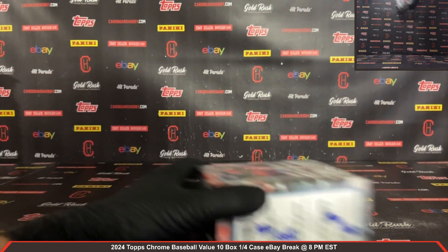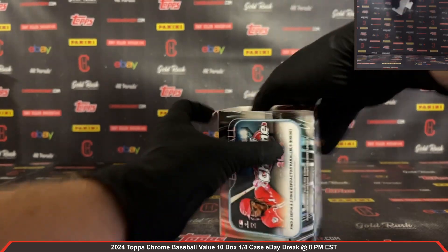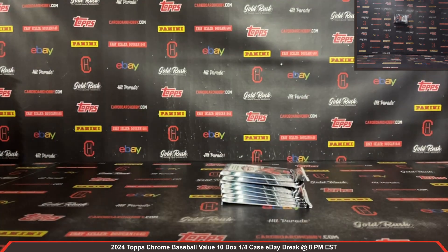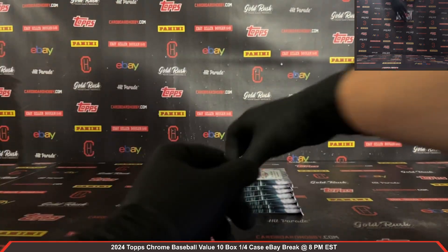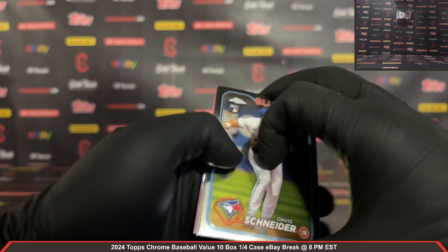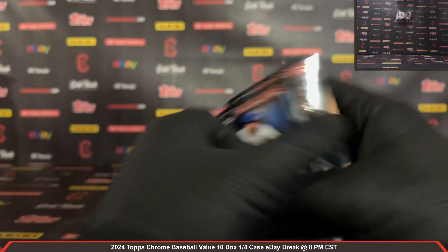Alex, welcome — thanks for breaking, appreciate your support! Box number 10 here, guys. Get our packs out. Housekeeping note: all cards do ship here at Cardboard Hobby. We have more Topps Chrome breaks coming up — don't miss out on those, and we have breaks filling on our website, CardboardHobby.com. Pack number 1, box number 10. Good luck everybody. Davis Schneider rookie, Campbell rookie, Alan Winans RayWave rookie for the Braves, and pink Kyle Harrison rookie for the Giants.